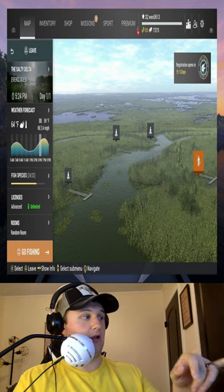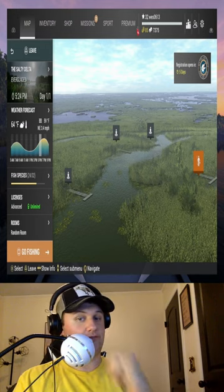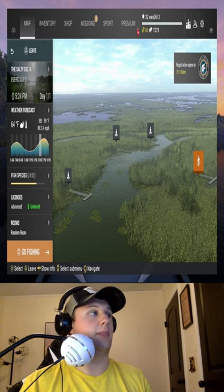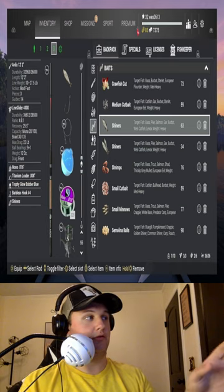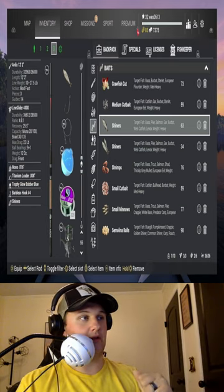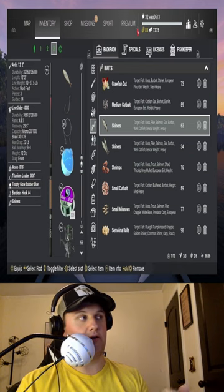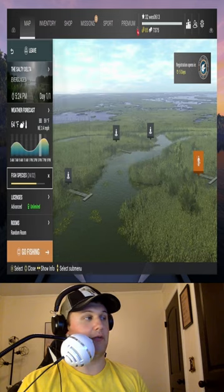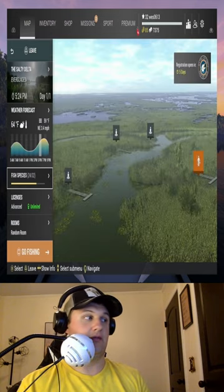First things first, we're going to come to the Everglades Salty Delta. That's what you're going to be looking at — the Salty Delta location. The only thing that really matters is Shiners as the bait. That's one of their favorites. Shiners or small cut bait, one of those two. I found mine on Shiners, but you never know.